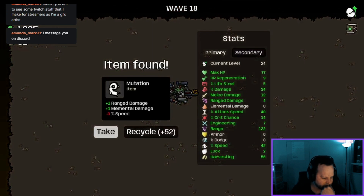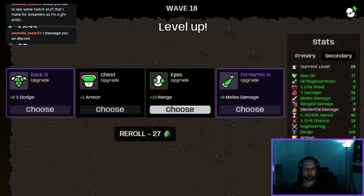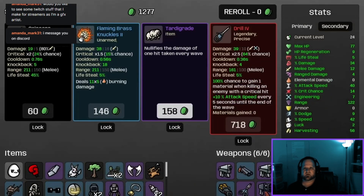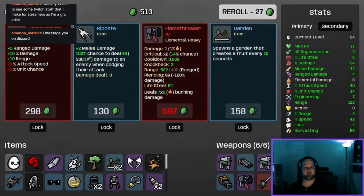1225 — that's pretty cool. Someone said they messaged me on Discord — I'll check out my Discord after the game, appreciate that. Let's recycle this — 15 range, let's go for dodge. This drill — I've actually never tried it; damage is 39. Let's try it, I've never used it before. We're going to recycle these scissors. 700 cash — let's do a free re-roll.